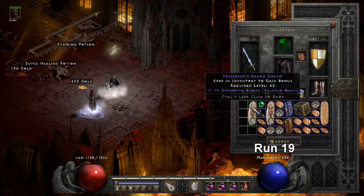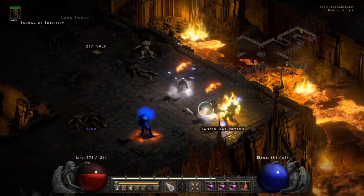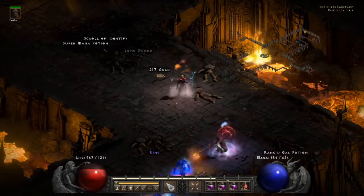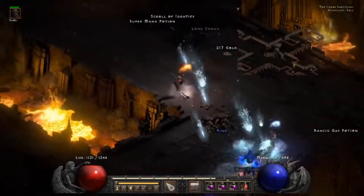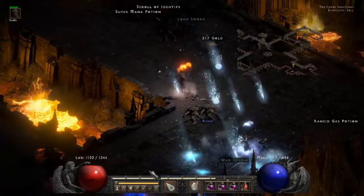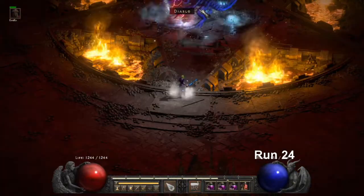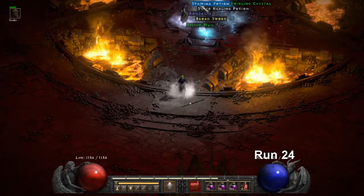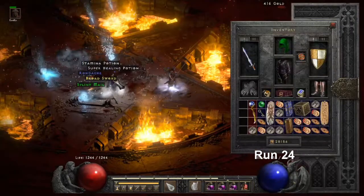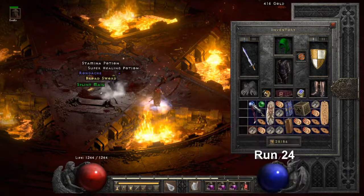Run 19, we find a Defensive Aura GC — kind of crap, but it is what it is. Here's Lord De Seis being an absolute pain, always chasing this guy around the map, but we got him. On Run 24, we drop a Tal Orb — nothing too special, but it'd be nice to finish off the set. Just need the Amulet now.